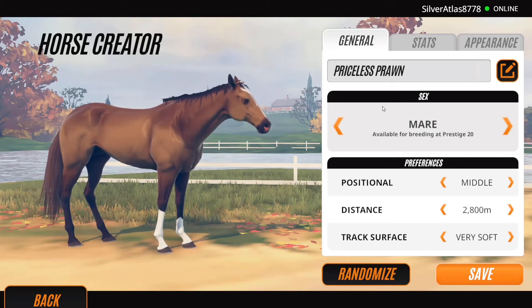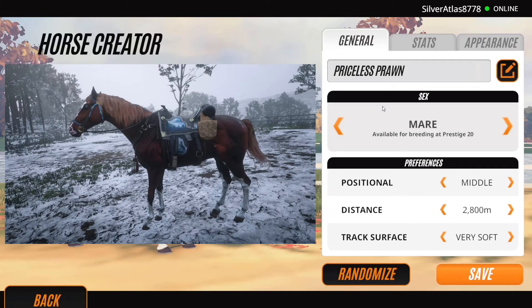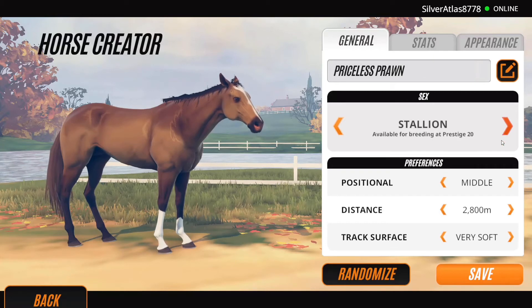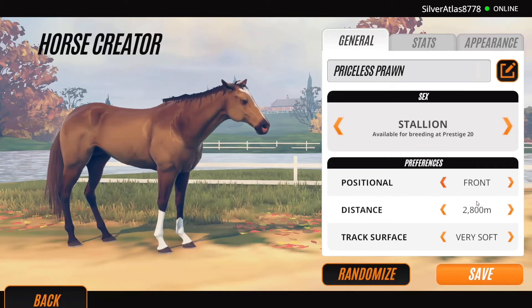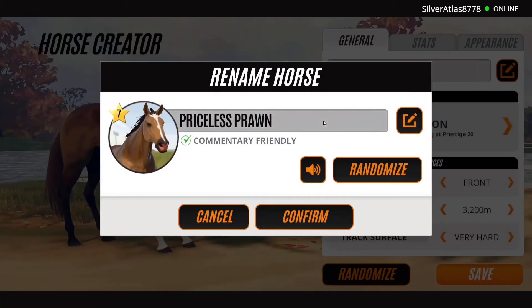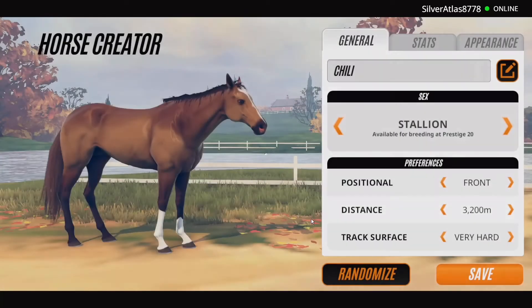I'll put a picture of Chili up there. He's the new chestnut Turkoman and he's a really, really nice deep chestnut color. So we're gonna go for that. Wait — that name is actually a real one, so the commentator can actually say it! Okay, I could run Chili — let's go.